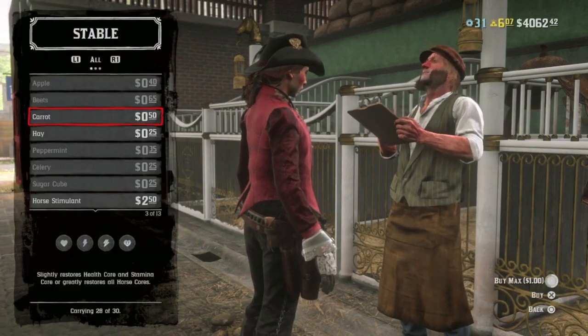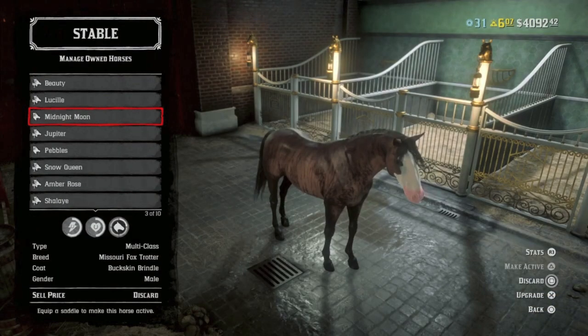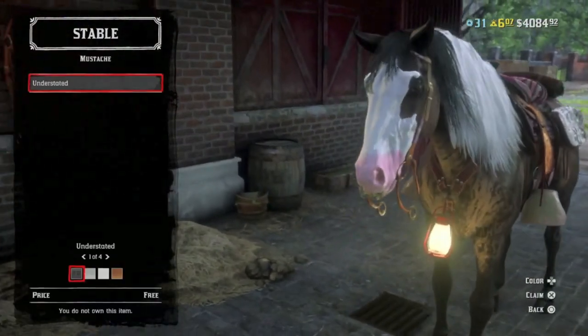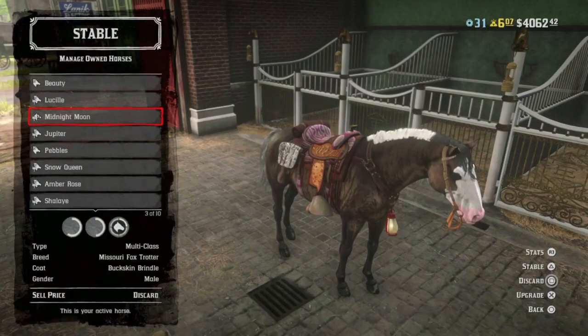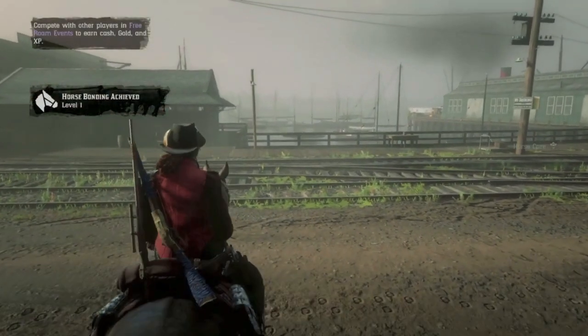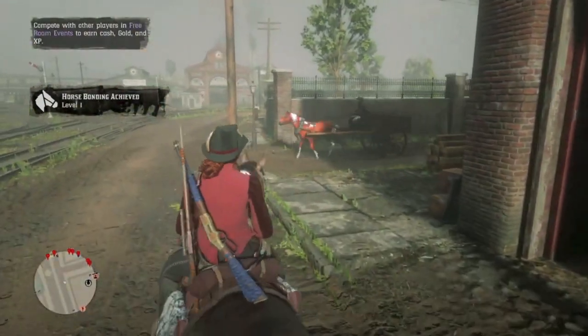Channel moderator Serena from Star Hearts has plenty of cash and went for the Buckskin Brindle Missouri Foxtrotter, which she named Midnight Moon. Serena went for a silver tail and a black and white mane, which really highlights that pink nose. She equipped a Nakadocha saddle. Looking good, Star Hearts. And that is a good looking horse.